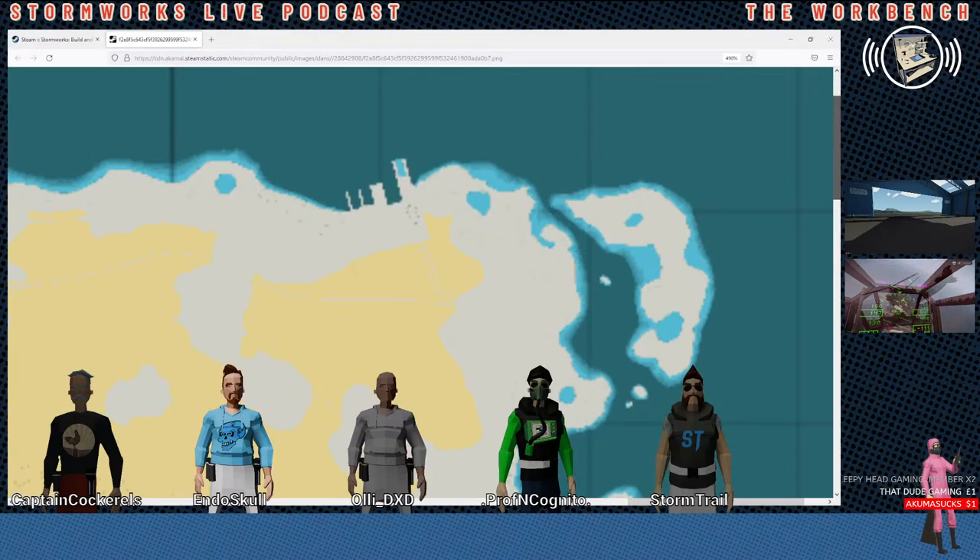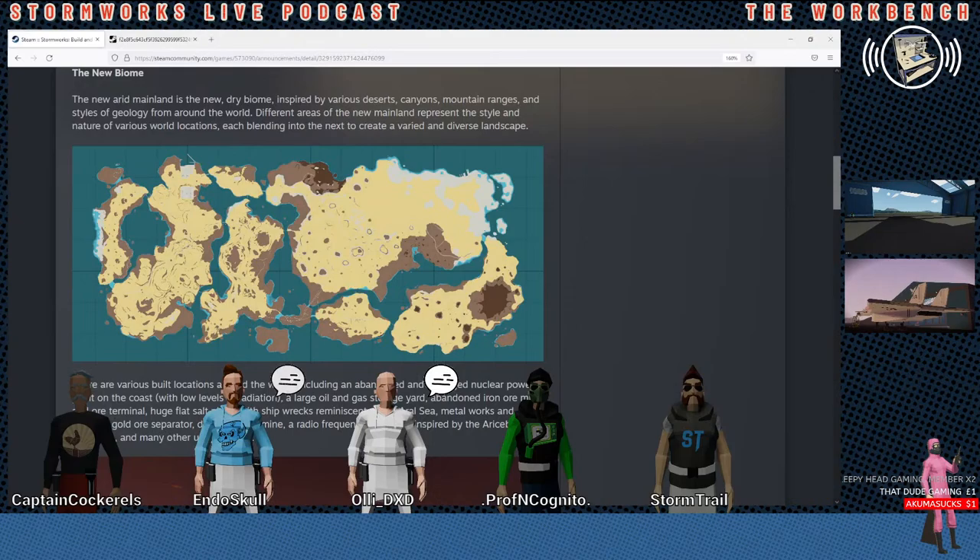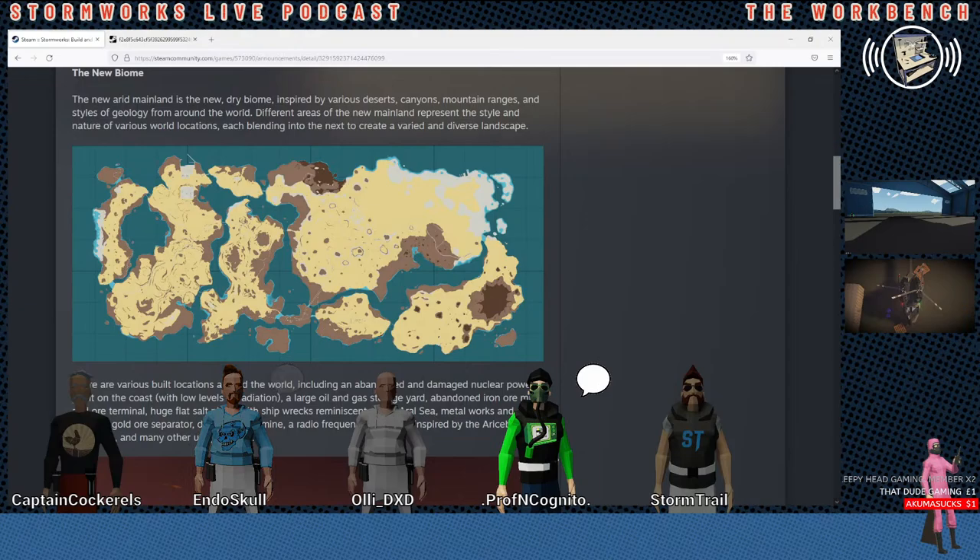What do you guys think about the shipwrecks — is that cruel or whatever? It's putting some sort of story to it. They're kind of boring but they still add to the game. A radio frequency telescope inspired by the Arecibo. And many other unique locations — they like saying 'many.' Many new small dry islands. The many dozens of new locations and landmarks across the islands are named in honor of the many great Stormworks vehicle creators who have shared their creations in the workshop.